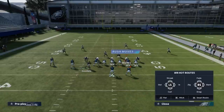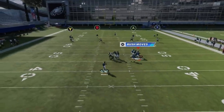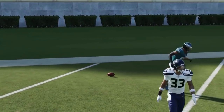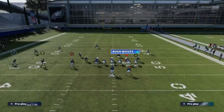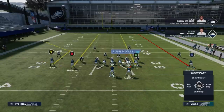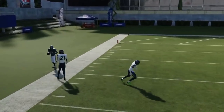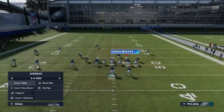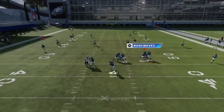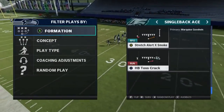Against Cover 4 and Cover 2 it's going to be the exact same setup, but a different route — the Y route is going to be the read for both. Against Cover 2 you've got to pass lead it up, and against Cover 4 just wait till it gets outside. Against Cover 4, you don't even have to do much — this route here just doesn't get covered by those outside cornerbacks. Next up we got the Stretch Alert X Smoke. Good against Cover 3 and Cover 4 — run the smoke away from the safety. Whichever side you go, the run or the pass is going to be better away from the Cover 3 safety.